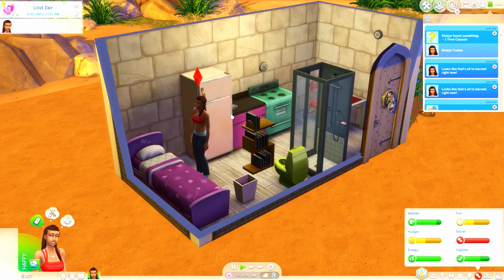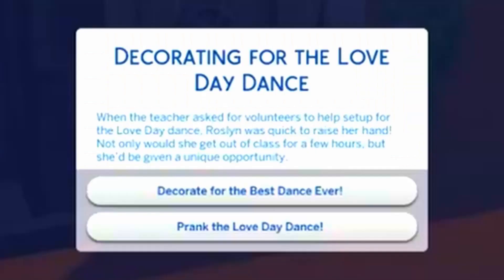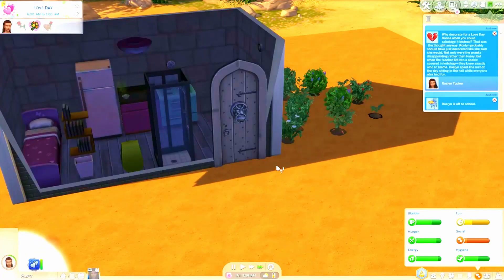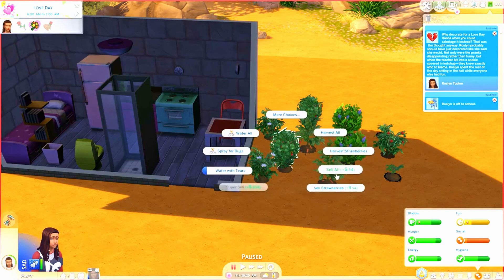Alright, she's up. It's Love Day. Let's go ahead and have some more mac and cheese. It's Friday, so she can go to school - she can read for an hour and then go. Decorating for the Love Day dance: when the teacher asked for volunteers to help set up for the Love Day dance, Rosalind was quick to raise her hand. Not only would she get out of class for a few hours, but she'd be given a unique opportunity - decorate for the best dance ever, or prank the Love Day dance. Let's prank it and see what happens. Why decorate for a Love Day dance when you could sabotage it instead? Roslyn probably should have just decorated like she said she would. Not only were the pranks disappointing rather than funny, but when the teacher bit into a cookie covered in ketchup, they knew exactly who to blame. Roslyn spent the rest of the day sitting in the hall while everyone else had fun. Oh well, you know, life sucks. Sorry, Roslyn.